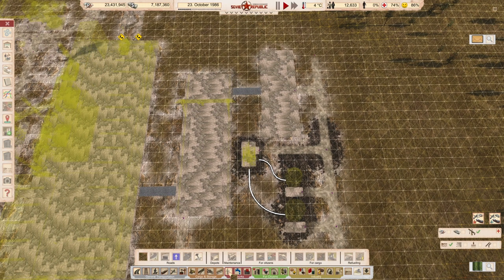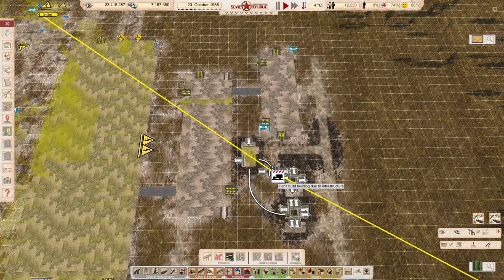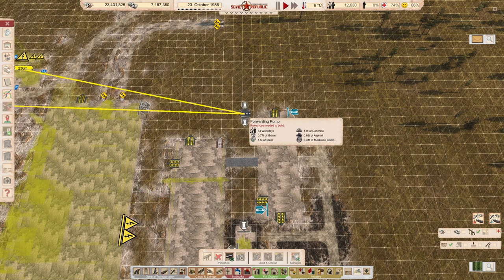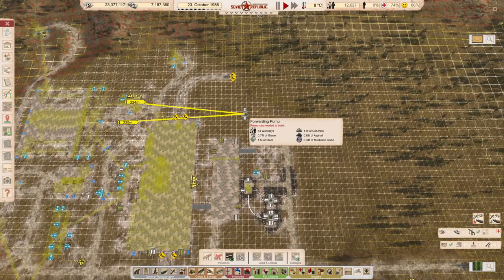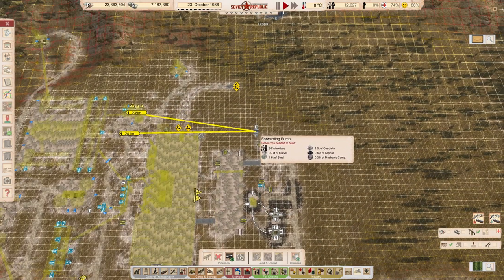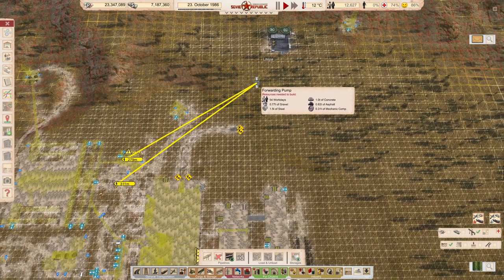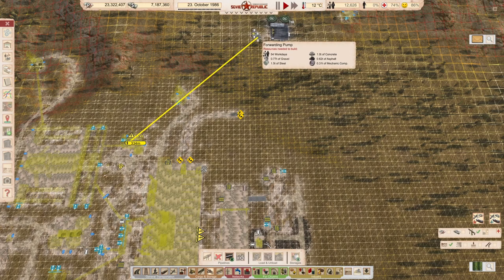We are going to need a lot of forwarding stations for this pipe — those are those ones. Going to need electricity. How long? Hmm. I don't know how long the distance can be anymore. So here at least we have energy.